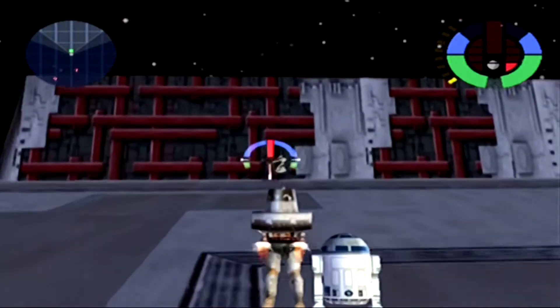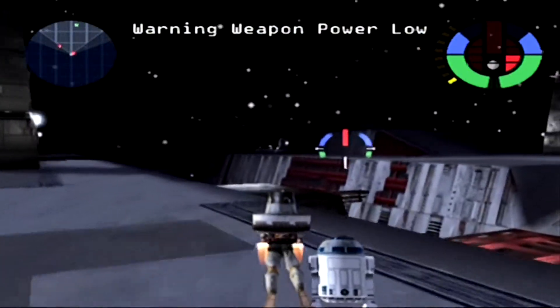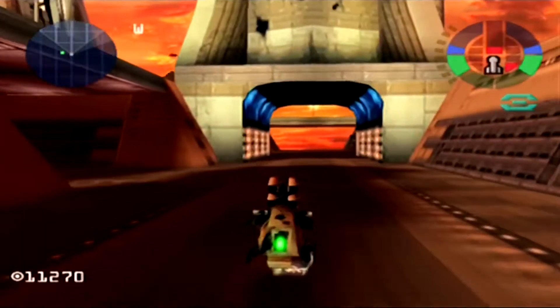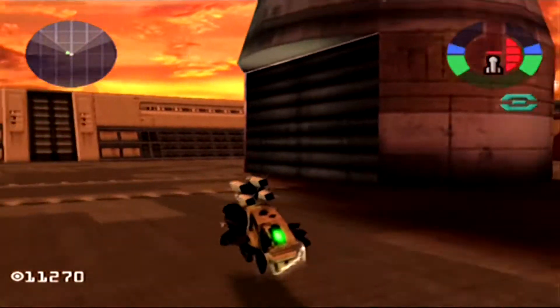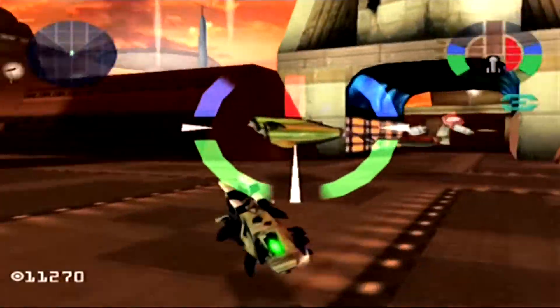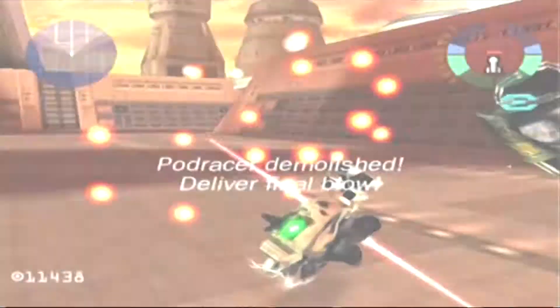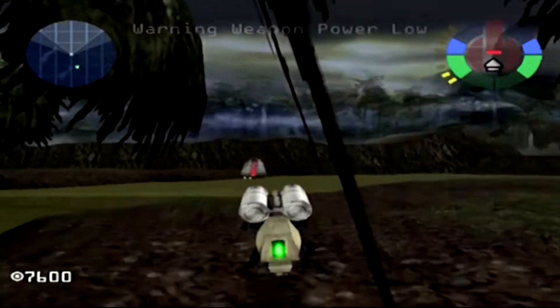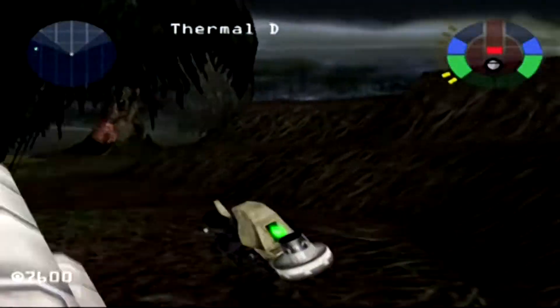Demolition would arrive on the Dreamcast at the same time as the PlayStation version, and because it's a straight use of the Vigilante 8 engine, a lot of the quirks carry over from Second Offense's Dreamcast port. The bumping quality for assets such as textures and character models is good, and performance generally holds steady at 60 frames per second, outside of some explosive moments. Issues like pop-in and less attractive elements carry over, but it's a good upgrade.